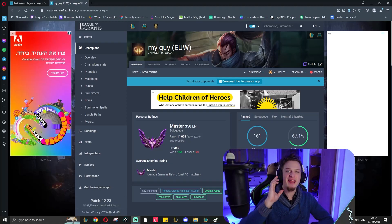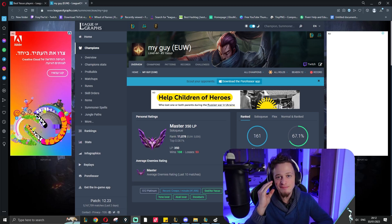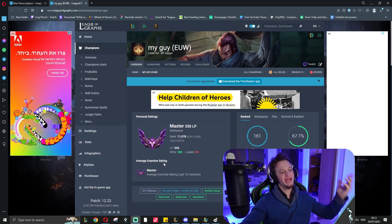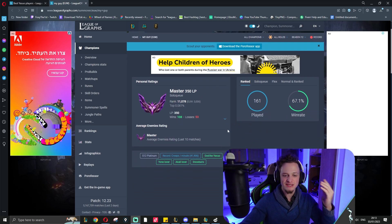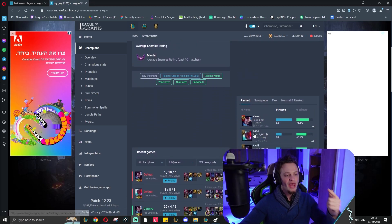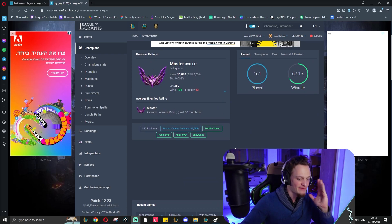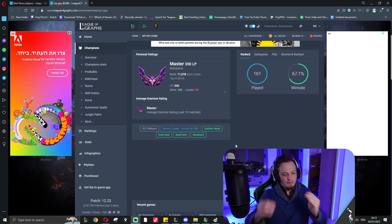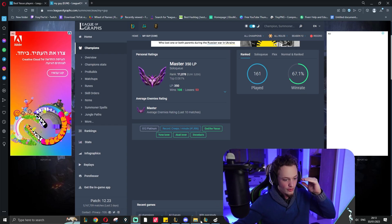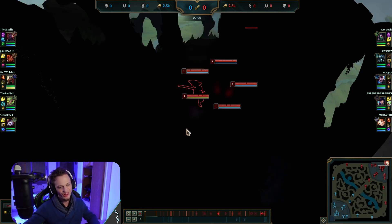I wonder once again, this time spectating Yasuo, the 0-10 god himself with insane mechanics. We're talking about a 350 LP Yasuo with a 75% win ratio on Yasuo, and in this game he shows exactly why he's sitting on 75% win ratio — he played the game so aggressively. If you want to play Yasuo yourself, you guys are going to love it.